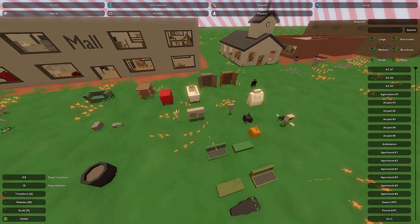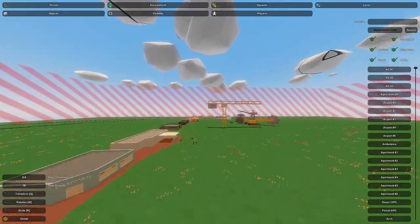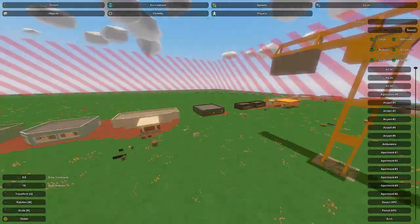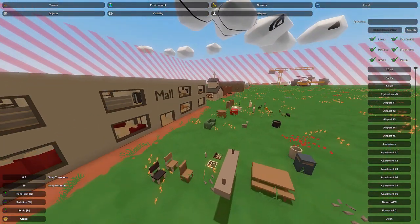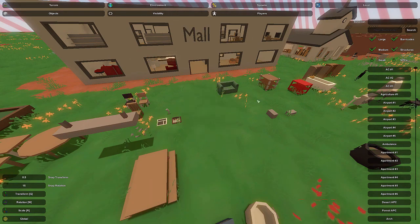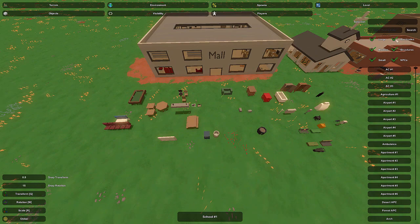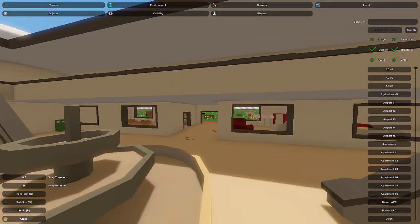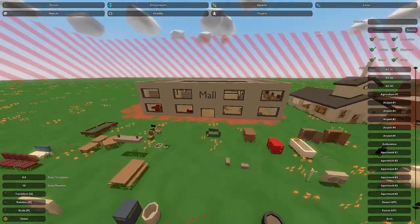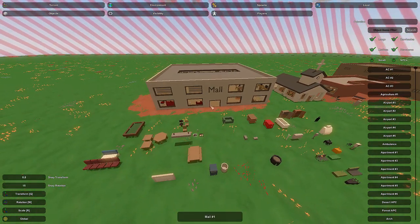That's about it for this mall. There's a lot more items you could use — pretty much any of the single builds could be condensed into a single room inside this mall. Definitely be creative; there's so much stuff you could do, especially when you combine the barricade and new structures from buildables and survival. Hopefully this gives you a good idea of how to detail this building. If you liked the video, please hit the like button and subscribe if you want to see more.